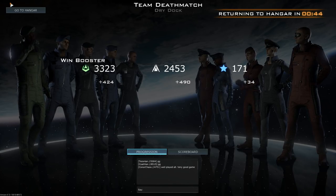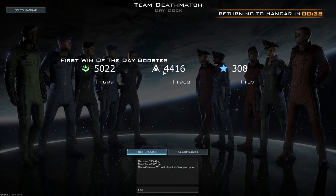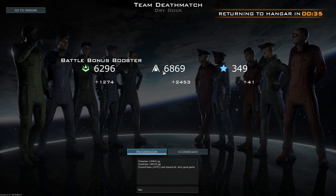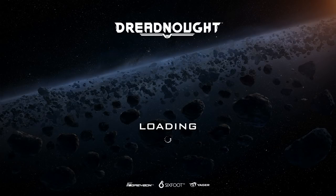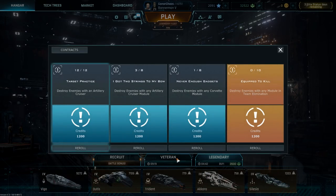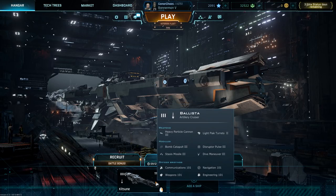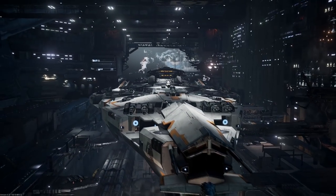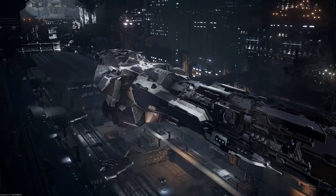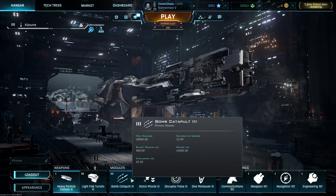That was a very enjoyable game. Has it tallied up the total XP yet? Let's get back to the hangar. Here we are — the Ballista tier 3, Jupiter Arms sniper or artillery cruiser. It's a very nice ship if you have the correct loadout. I personally think the bomb catapult is a lot better than the other two options — the siege mode and rapid fire mode.